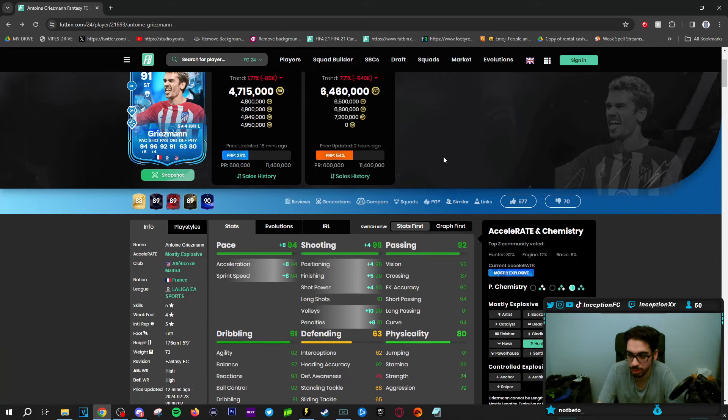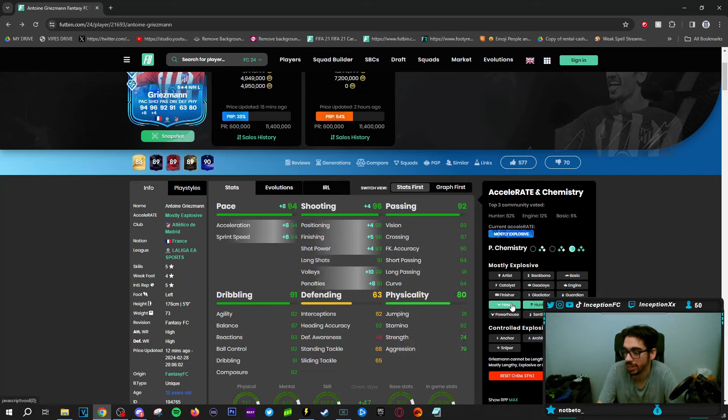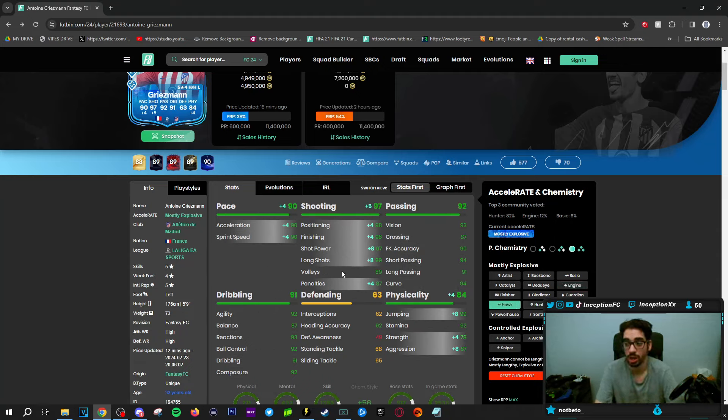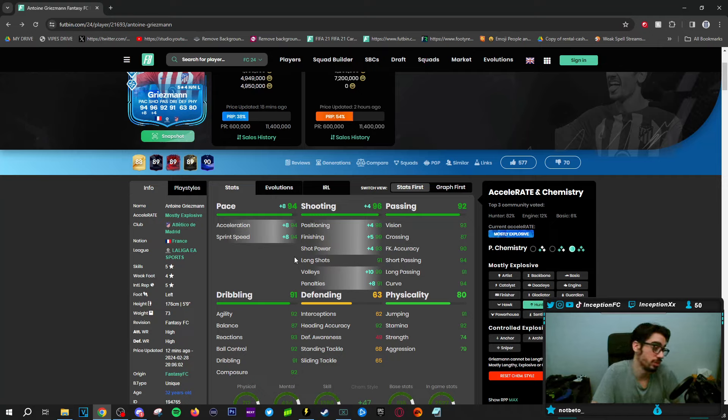What's interesting about this Griezmann is that you could potentially go in the direction of giving him something like an Engine in the future to boost his dribbling as high as possible, his pace, whatever. It just depends on how well Atletico Madrid does with their next few games for him to get those upgrades. It's either that or giving him a Hawk as well. It just depends on exactly where they improve the card. But honestly, even with the upgrades, he might be used on a Hunter just because you want the pace to be as high as possible. He's currently at 94 pace.